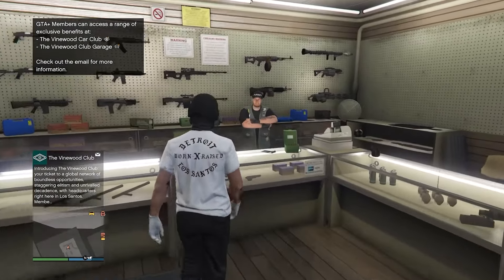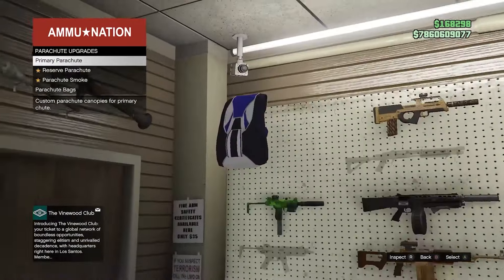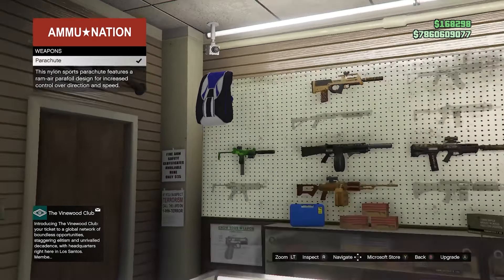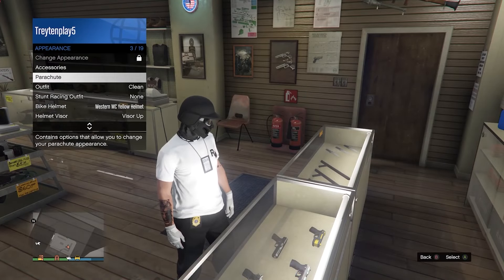Once you arrive, go to the front desk, go to the parachute section, go to parachute bags and purchase number 26. Then also go ahead and equip it through your interaction menu.